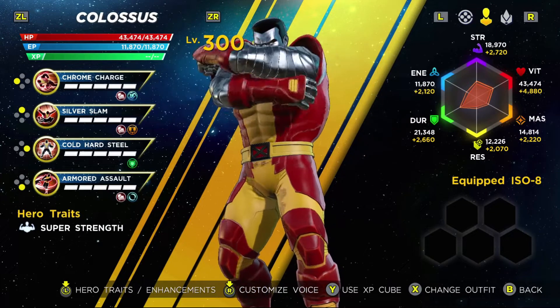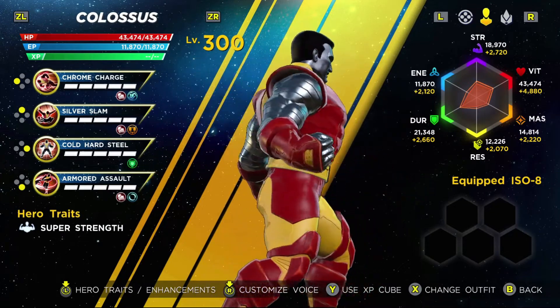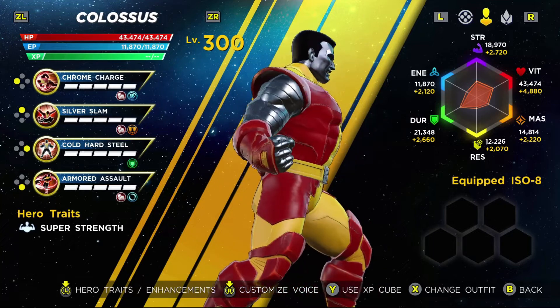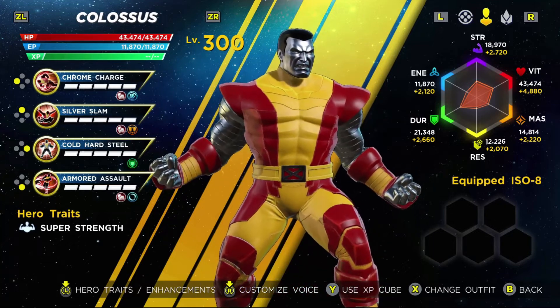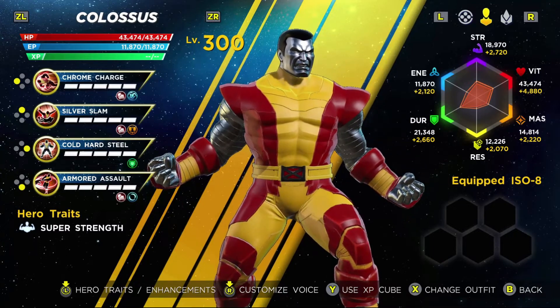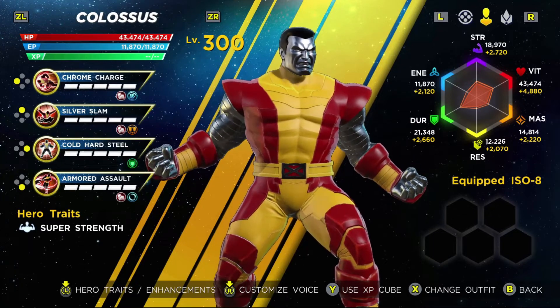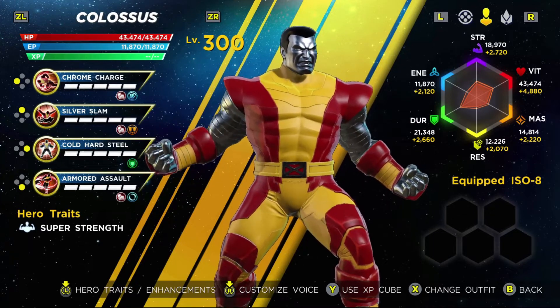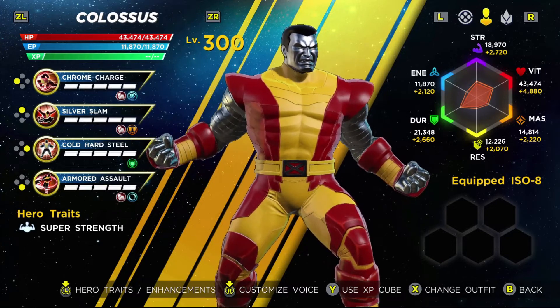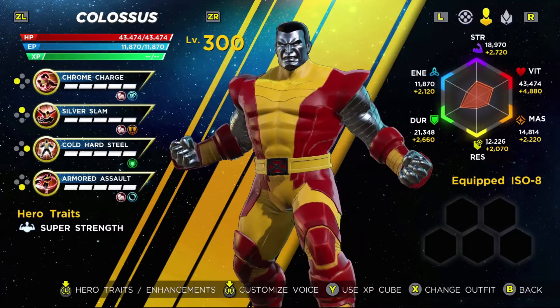Same thing goes for Colossus. This is the character that I knew and loved reading the comics growing up, and there's just nothing better than this red and gold outfit that he has. The Age of Apocalypse outfits are fine for what they are, but I know him best from his default appearance, and that's how I prefer to use the character when I place him on one of my teams.